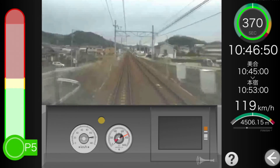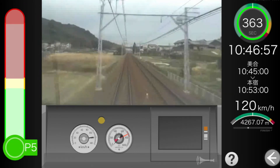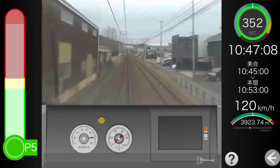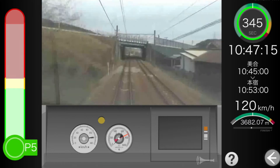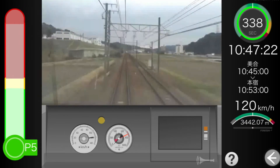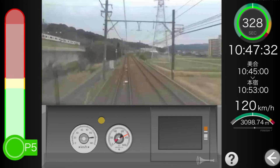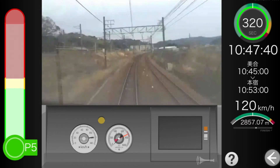I really like this simulator so far. The only thing I'd tell the person who made this is to improve the screen, because it's so blurry. I'm guessing the maximum speed of this is 120 miles per hour. Oh yeah, I've definitely seen this train before, but I haven't simulated it before.